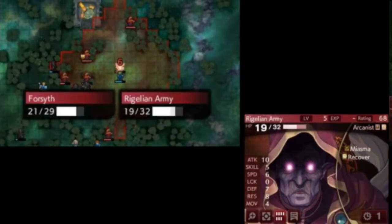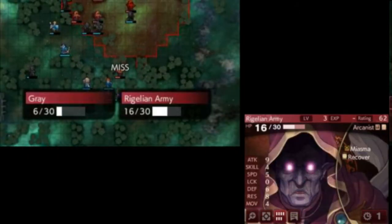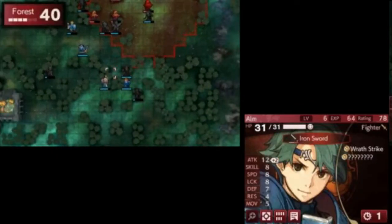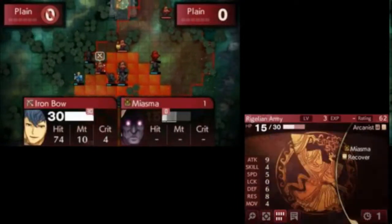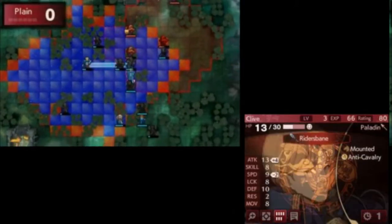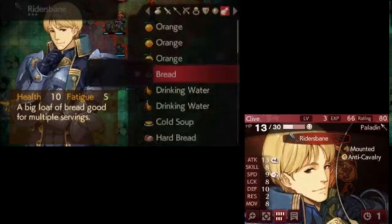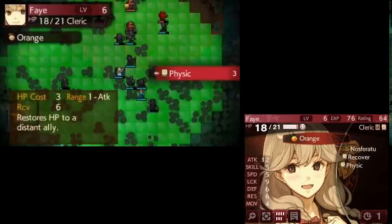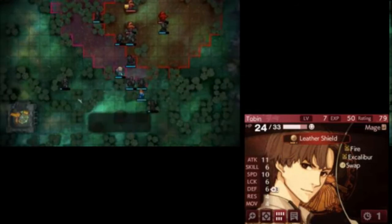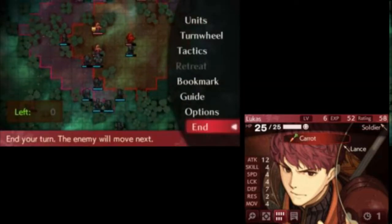The Mire Arcanist is a pain, because Mire has 10 Might and 6 Weight. Any enemy with Mire automatically deals way more damage than enemies with Miasma. So you really need to kill them on enemy phase before your more squishy player units like Python fight a single one of them. Any two enemies with Mire will kill any of our player units. So it is up to me to find ways to kill one of the two Mire Arcanists before the third enemy phase.